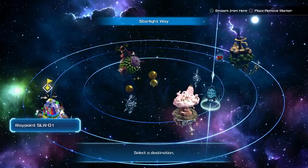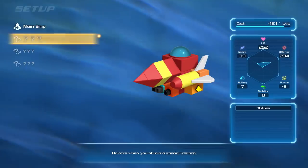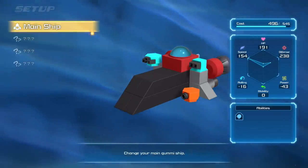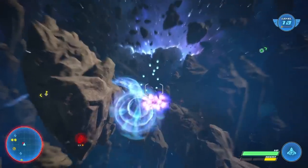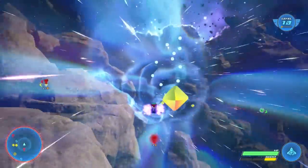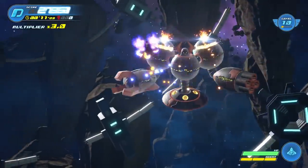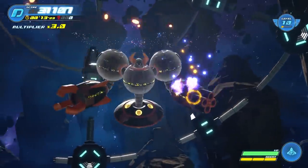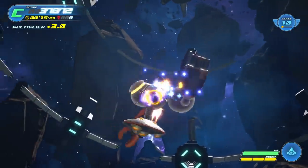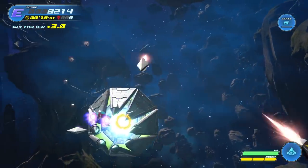You can get from world to world in the Gummy Ship but you can also explore the far reaches of space to see what's out there. This is how you'll find different gummy blocks and blueprints to make different ships. It should change up the Gummy Ship flow — exploration seems to be really important this time around, because every Kingdom Hearts 3 world is huge.